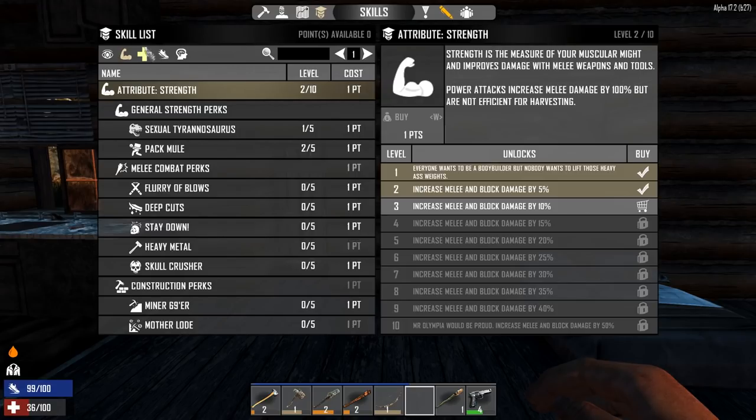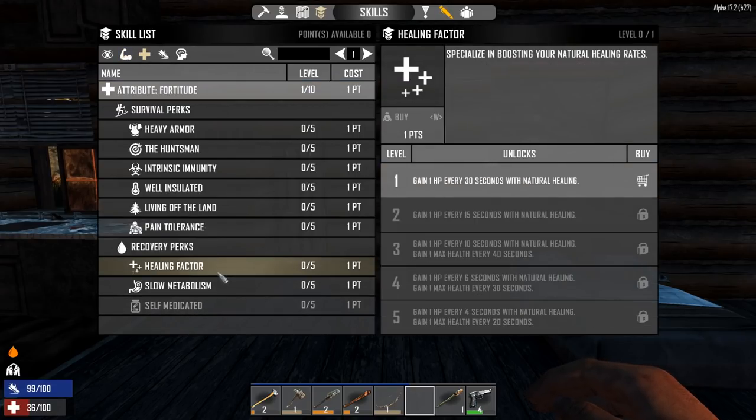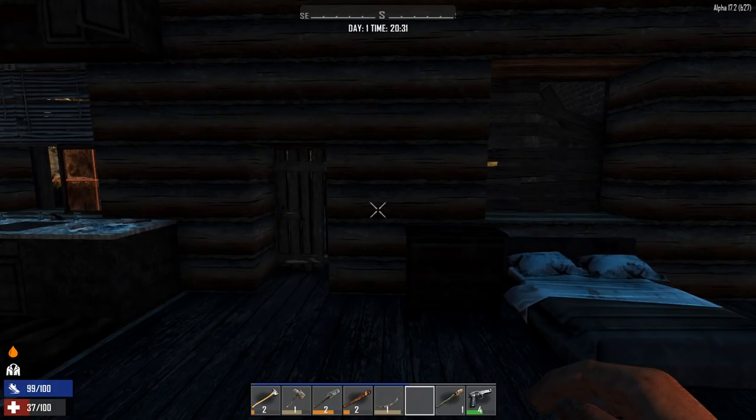If you're struggling with health, remember it's a new system: you use bandages to increase your maximum health, and food and other things increase your health itself. It doesn't automatically regenerate now unless you get the Healing Factor skill, which I strongly recommend getting sooner rather than later, especially if you're taking damage. I'd also strongly recommend Slow Metabolism as one of your early picks. Thank you all — leave any comments below, hit subscribe and the bell notification for new guides, and I'll see you on the next episode. Bye bye!